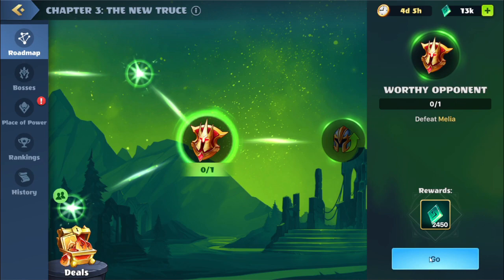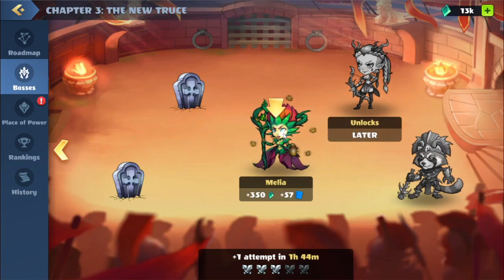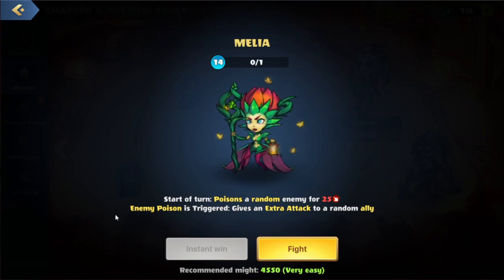We're on this next quest: Defeat Melia. We'll hit the go — this brings us to a battle. Looks like they have two skills: at the start of the turn we'll poison a random enemy for some damage, and then whenever enemy poison is triggered, we'll give an extra attack to a random ally.